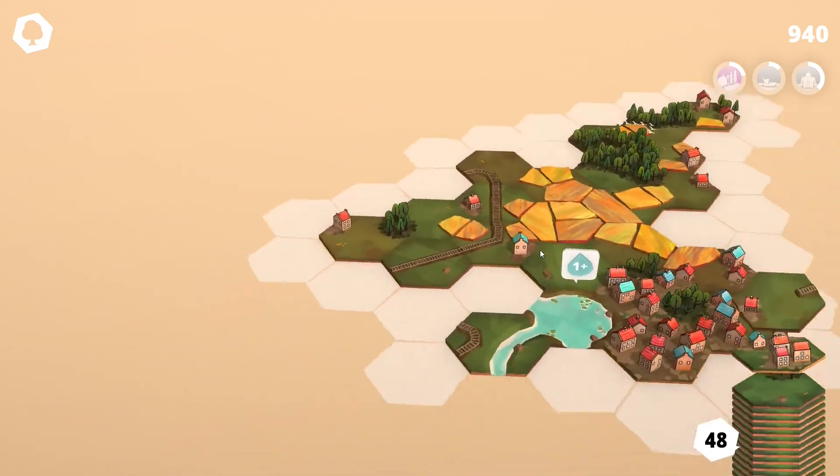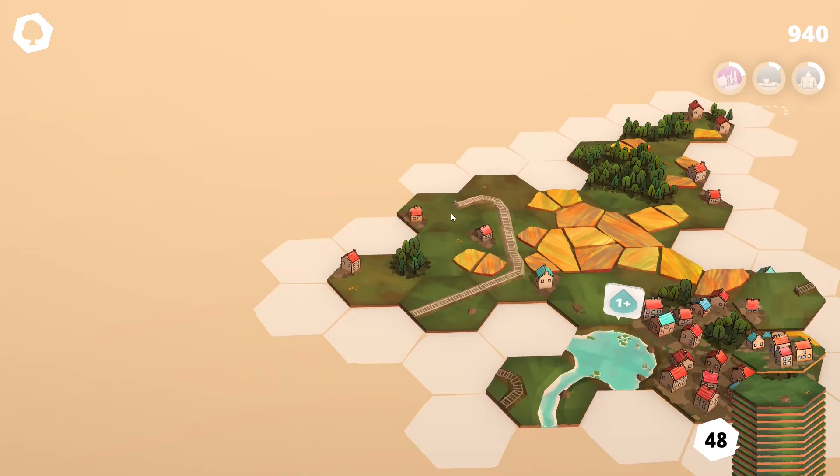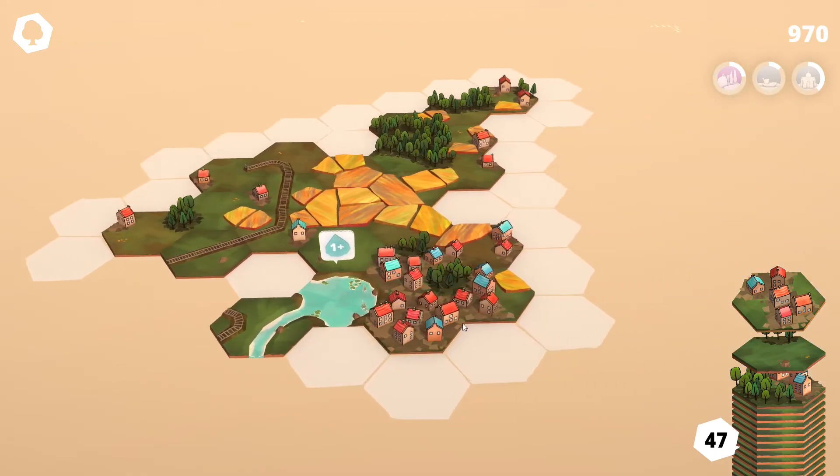This is interesting — we have a chance to close off that track right there. It connects to grasslands right here as well. Yeah, this seems pretty good, let's do it. We can always connect the rail here. More homes — great.